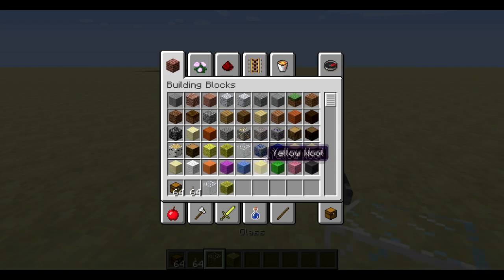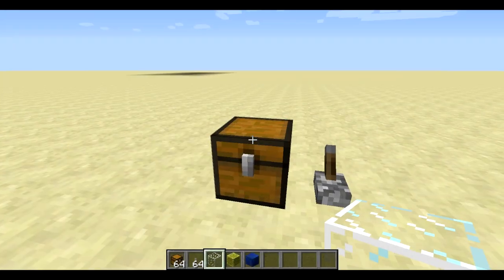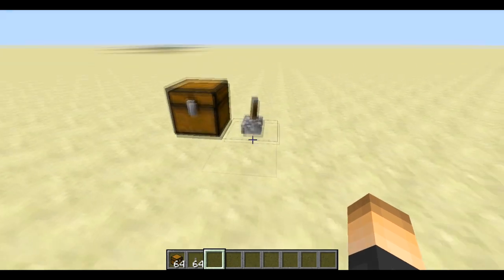Now let's get out a lever, place it within one block of the chest, and place it down. There we go — now it's pretty much ready. Next we have to get some items. I'm just gonna grab something random for the purpose of this video. Now we have three items because that's the minimum amount. Keep in mind, like I said, anything that you put in the chest cannot be taken out — that's just a note for your players. Let's put that in there.